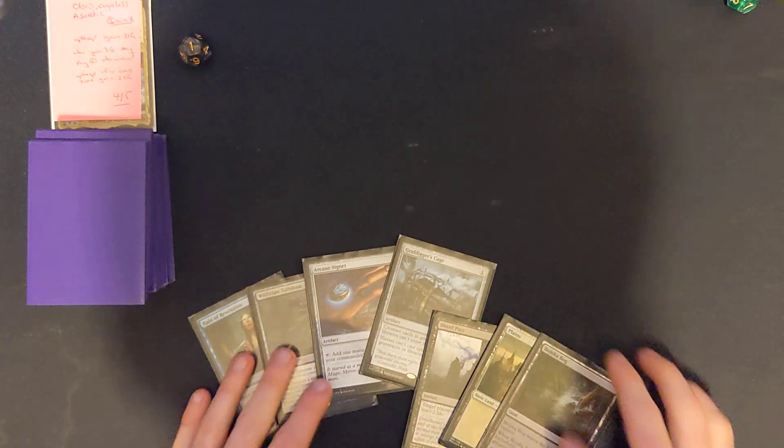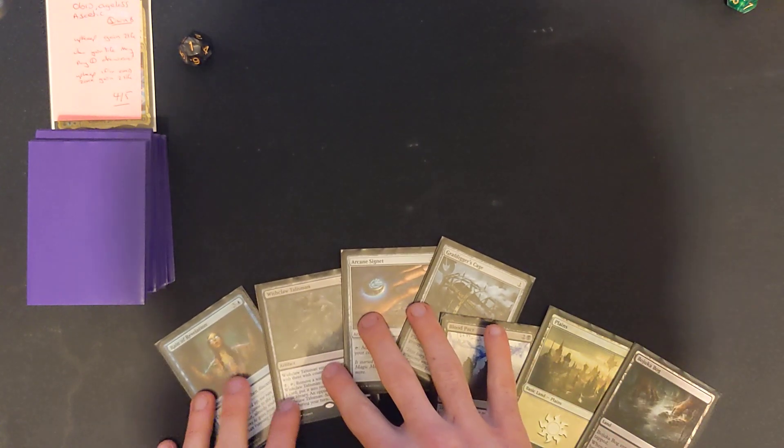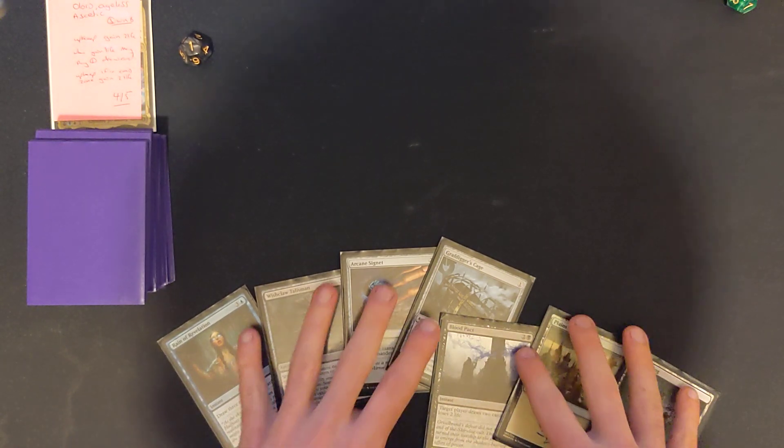So turn one plays Graf Digger's Cage. Turn two is the Arcane Signet. Turn three is potentially Blood Pact. Turn four, if we draw another land, it's going to be a Rain of Revelation, so start drawing us some cards.